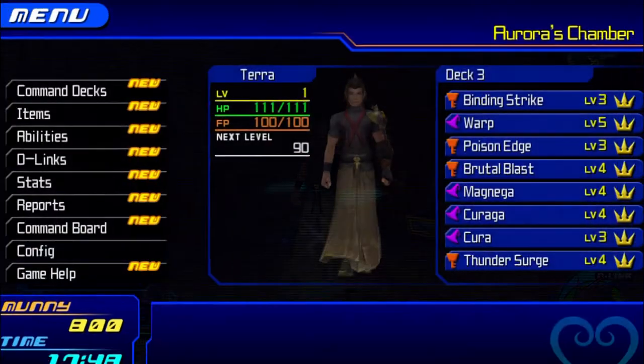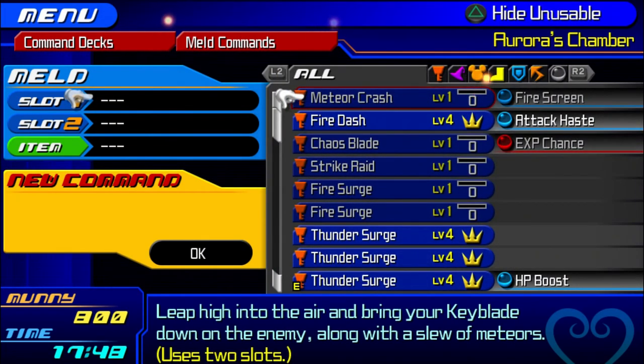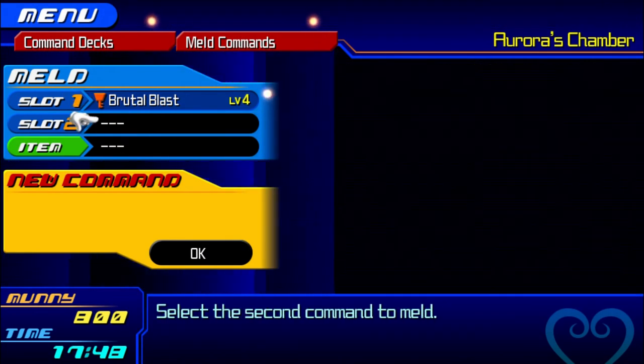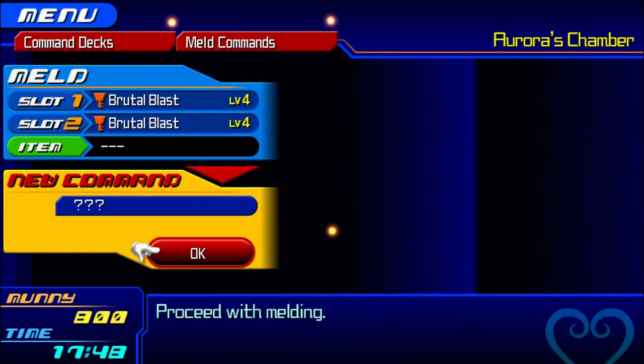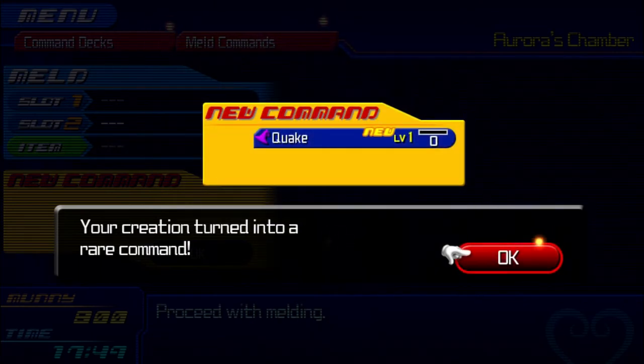You might want to save your game for this one too, because this can be two things — both are useful. By fusing two Brutal Blasts together, it normally makes Geo Impact, but sometimes if you're lucky it makes Quake. If you make Quake this way it's probably better. Terra does get a free Geo Impact in a chest, and you can buy them too, but they're not cheap — they're like 1800. This is the rare way to get Quake, but I'll show you the consistent way as well. Our next one is Sacrifice: use that Warp we made earlier plus a Poison Edge, and that'll create Sacrifice.